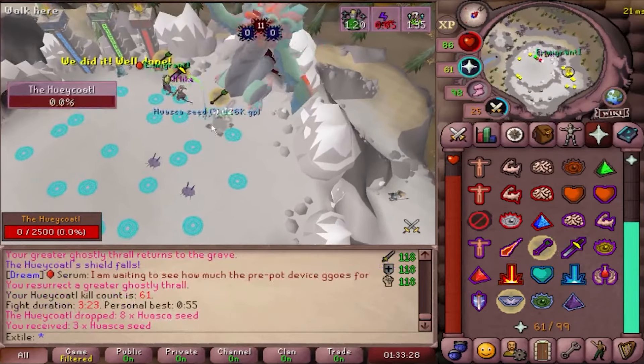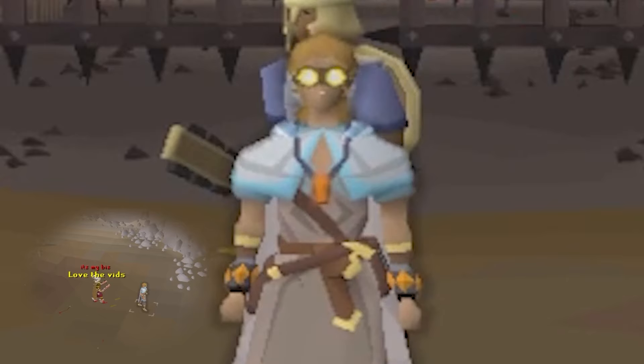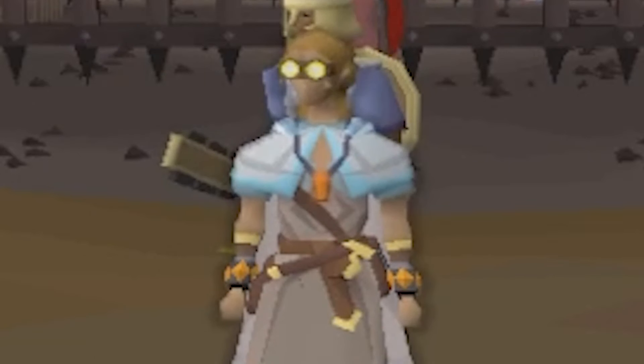The drops will scale based on your team size, so if you're looking for uniques or pets, I'd recommend finding smaller teams. However you fight this boss, I wish you luck. Thanks for watching, I'll see you next time. Like, comment, subscribe — and nobody can pronounce this dragon's name.